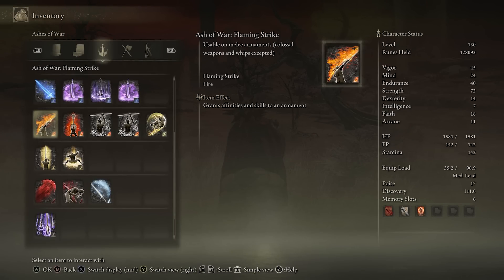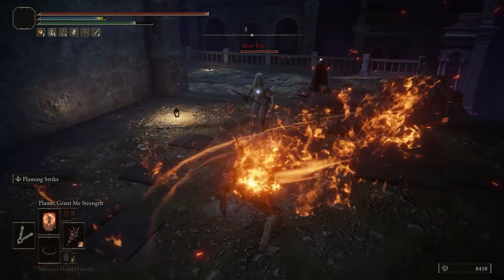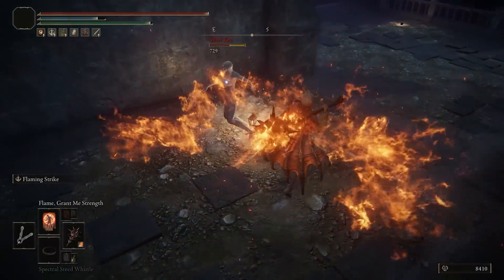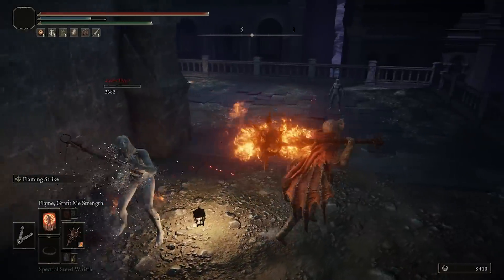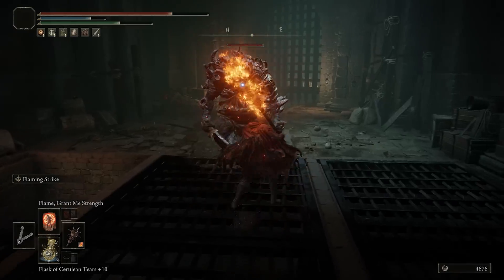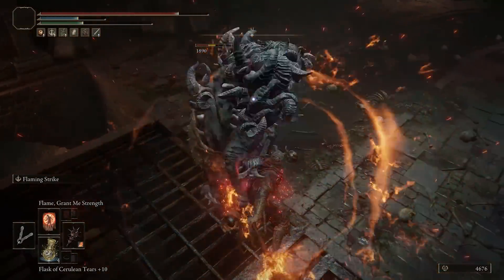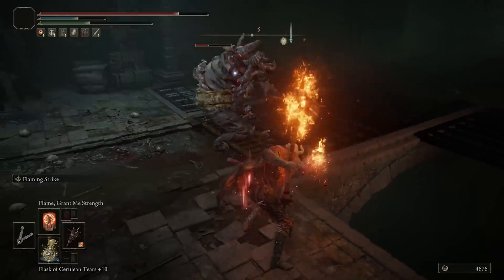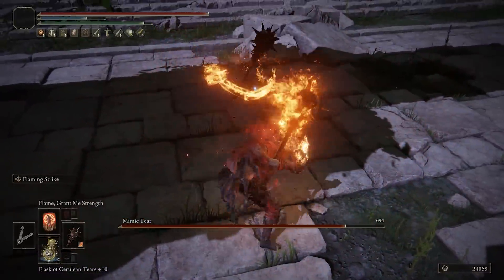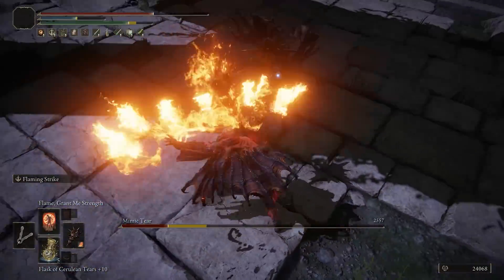Starting with flaming strike — in update 1.04, FromSoftware increased the travel distance of the stepping cleave strong attack that you can follow up after the initial cast. Basically the follow-up R2 now has a much longer reach than before and can be used to hit enemies much further away. Immediately after the initial cast you want to follow up with the R2 heavy to perform that faster sweep of the weapon, which also imbues it with more fire damage.